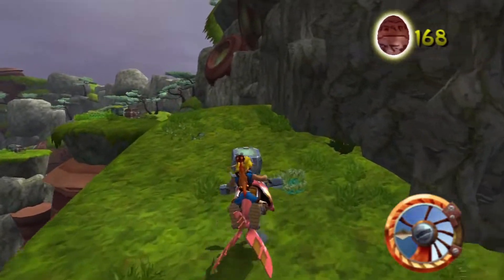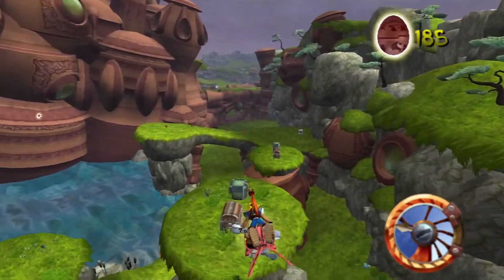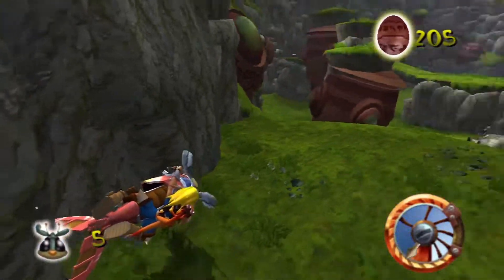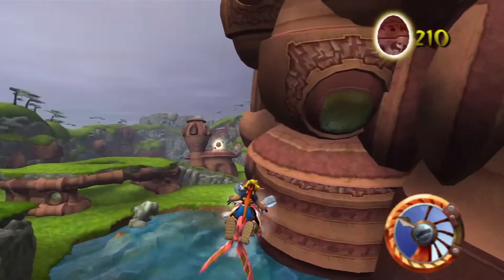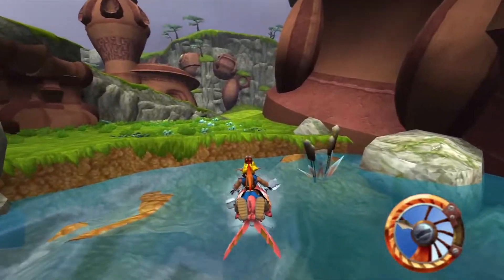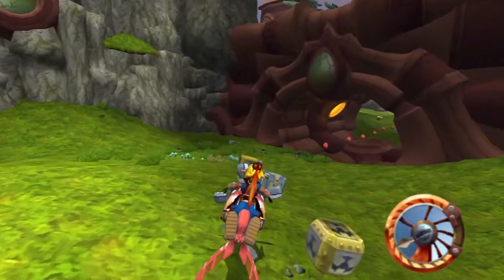Let's dodge these crates, collect this, jump here — second one, third and fourth — right to a scout fly! This is also where the power cell is. We missed it — the bad thing about missing that is we're going to have to go all the way back and redo this whole part.